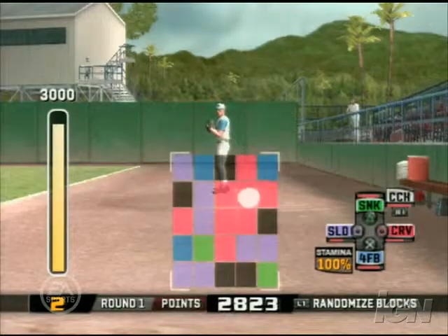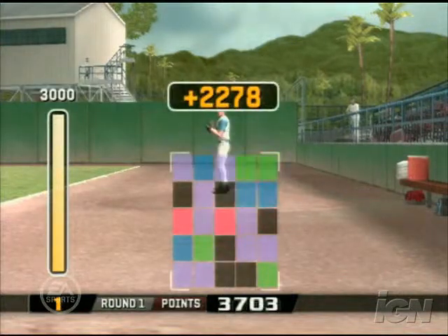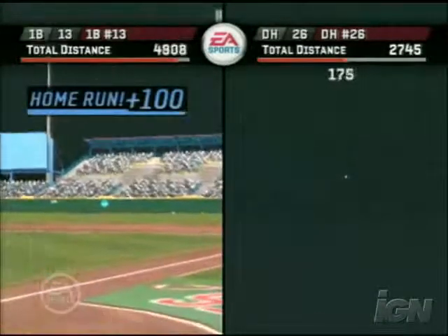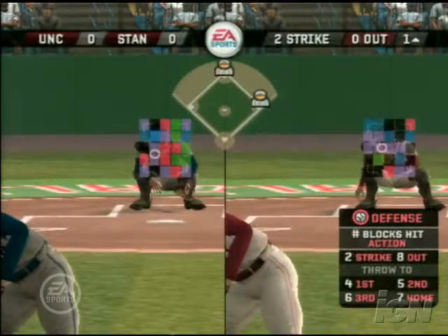Any time you're working on minigames, it's important to make them fun and enjoyable, but we also want them to function as kind of a practice area, somewhere where you can go in and tinker with these features. We did that last year with our batting minigame, and this year with the Rock and Fire Challenge and the Rock and Fire Showdown.